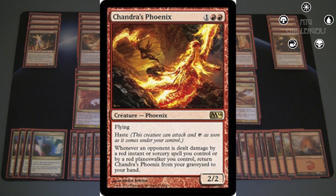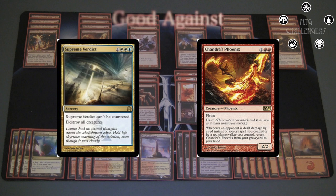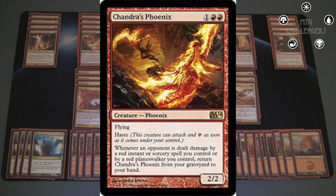Chandra's Phoenix is one of the best cards in the entire deck. It's a haste creature with evasion, which is amazing. It gets in for 2 on the turn it comes into play, and the ability makes it amazingly resilient. Basically this entire deck is built around dealing damage with red spells, so you'll be able to keep recurring it over and over again, dealing more damage. It's great against stuff like Supreme Verdict in particular. And the coolest thing is that if you have multiples in the graveyard, you only have to play one spell and it triggers for all of them — you get all of them back in your hand and just recast and bash in. One of the pillar cards of the deck.